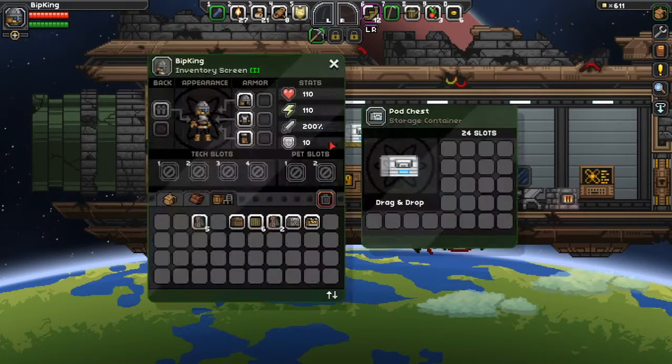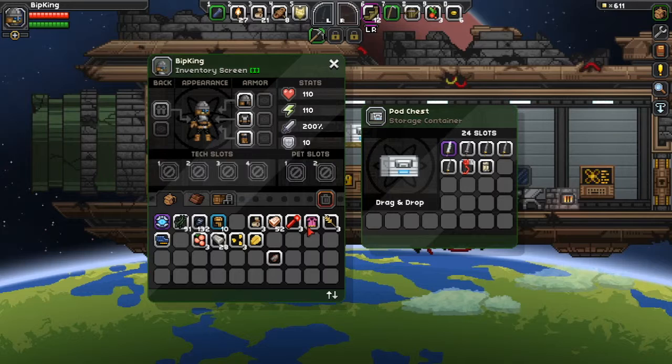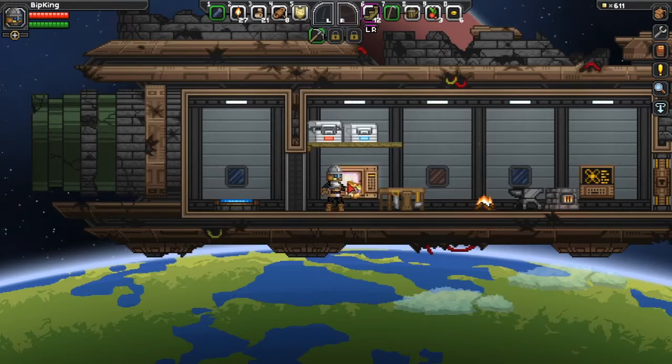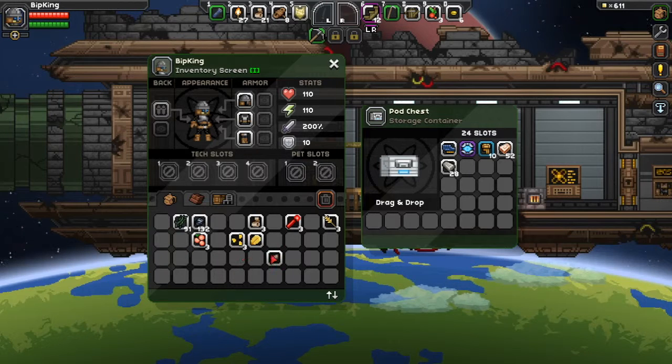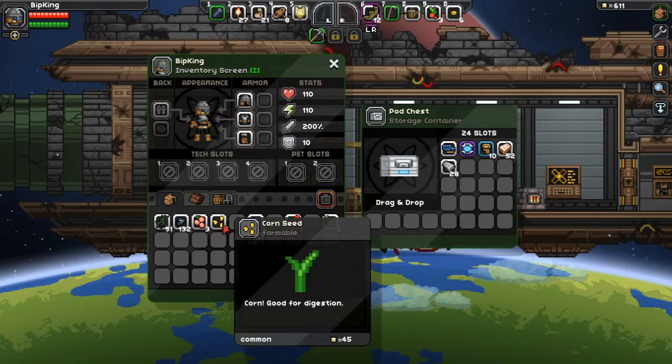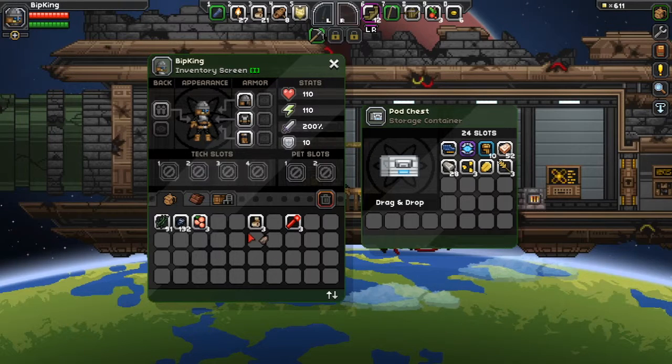Let's pop whatever storage we have up here. Let's put the weapons we've built, our extra clothes, and the items that seem pretty important but I can't use right now.